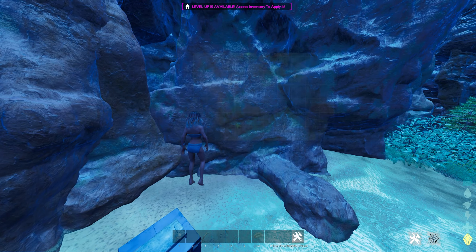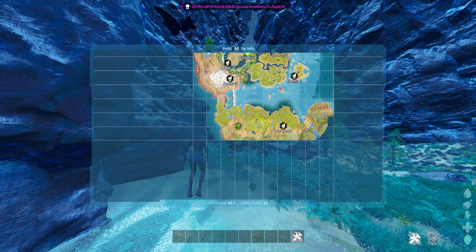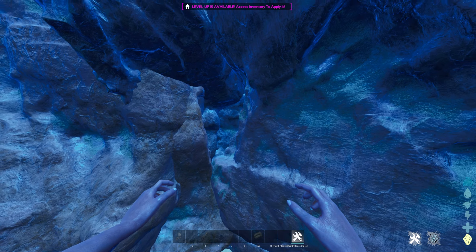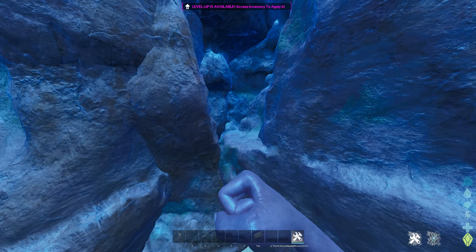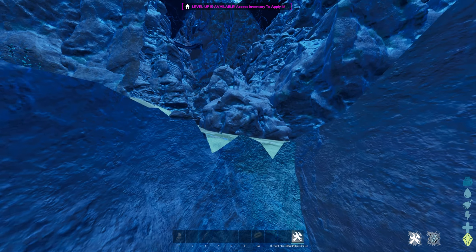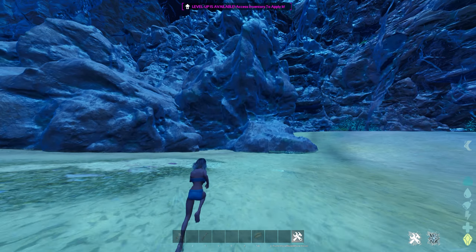For this next mesh spot, it's located at 89.7 latitude, 31.9 longitude. Here it is on the map — it's actually in the redwoods. This spot's a little weird. I actually found this on accident just by messing around. You're going to see this crevice inside a rock formation right here. You're just going to go right here and literally just drop down, and it's going to literally put you right in the mesh. It's kind of crazy — it literally just throws you into the mesh.